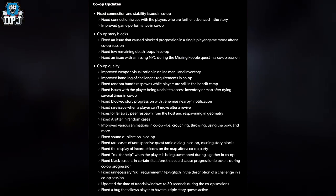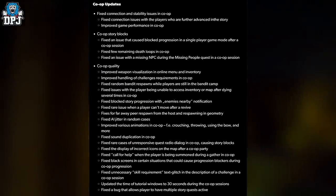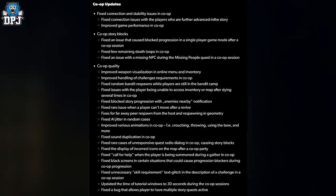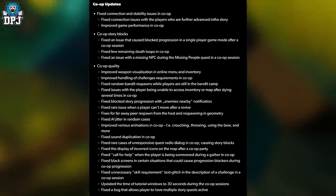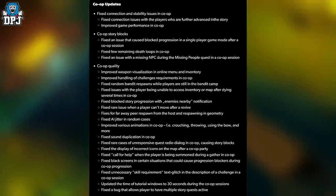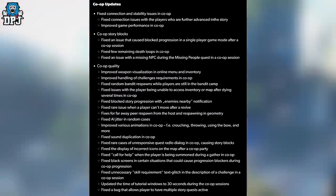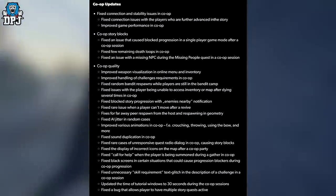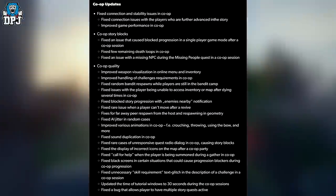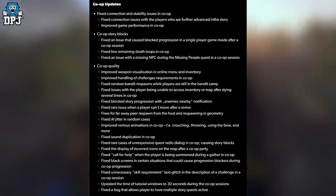Fixed AI jitter in random cases, improved various animations in co-op — crouching, throwing, using a bow, and more. Fixed sand duplication in co-op, fixed rare cases of unresponsive quest radio dialogue causing story blocks, fixed display of incorrect icons on the map after a co-op party, fixed call for help when a player is summoned during a gather, fixed black screens causing progression blockers, fixed unnecessary skill requirement text glitch in challenge descriptions, updated tutorial window timing to 38 seconds, and fixed a bug allowing multiple story quests to be active simultaneously.